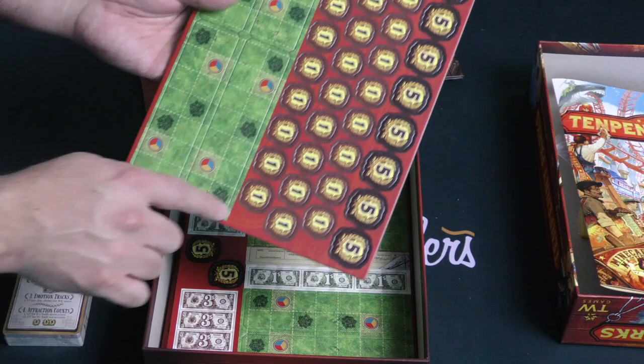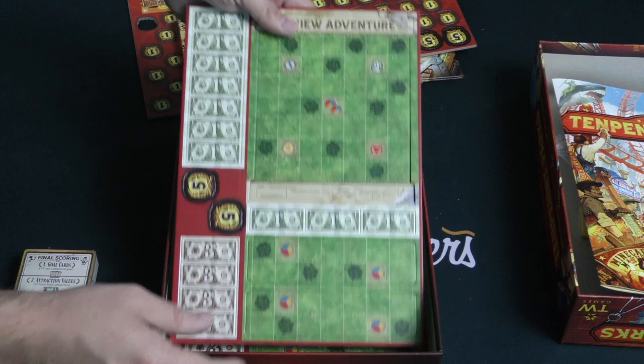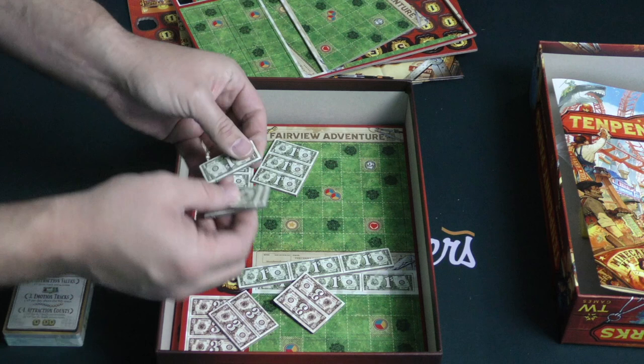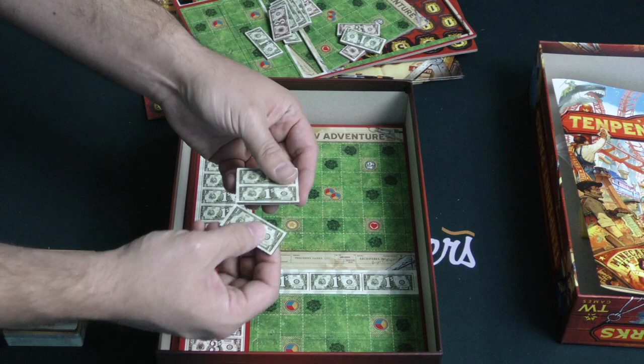We've got down here the ground extensions that the players are going to be using to construct their park. Same kind of cardboard — very, very thick, very nicely done. More victory points, or at least what I assume are victory points. Here we've got one of the starting parks, the grounds for that, double-sided. And then money — the money tokens look like dollars, and they are that same thickness of cardboard, which is hefty, hefty stuff. Everything just sorts of falls apart very cleanly and easily.